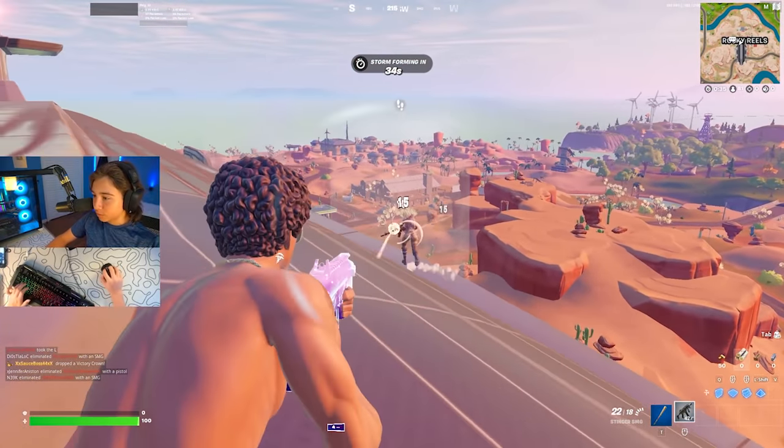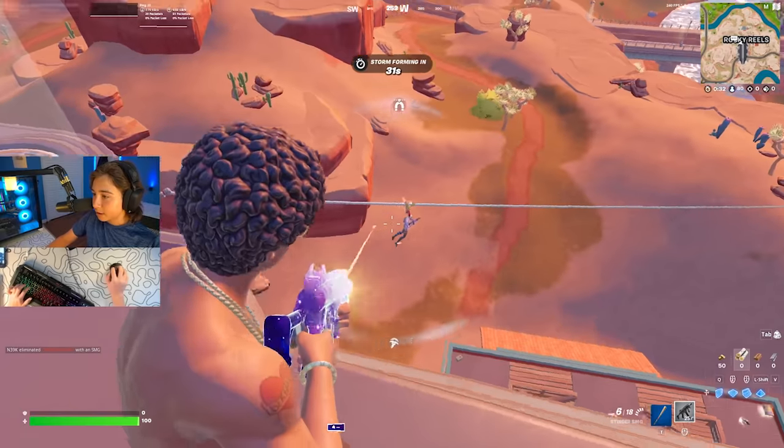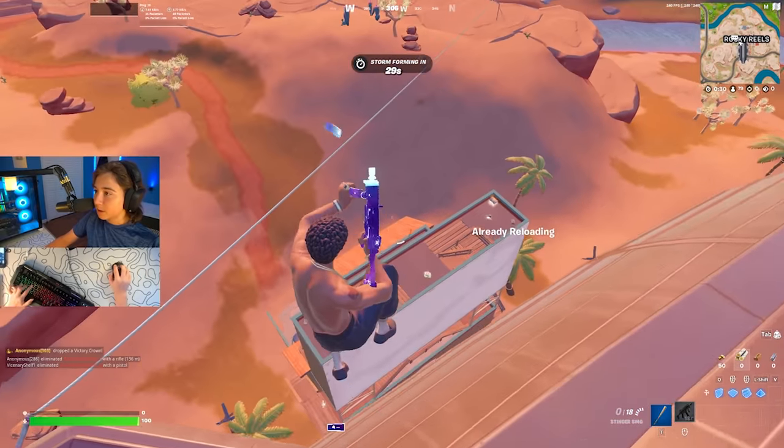I don't think this guy even knows that I'm here — yeah, he definitely doesn't. Why is my aim so bad? What is this guy doing? How am I missing these many shots?